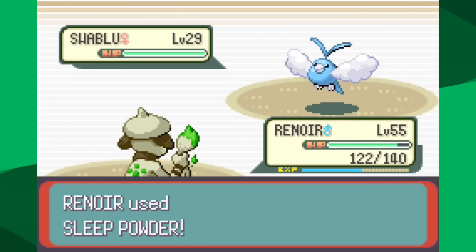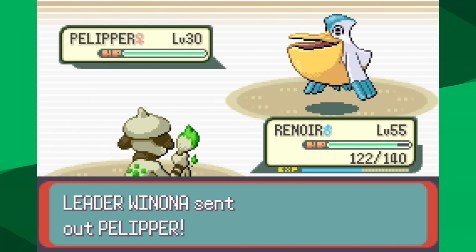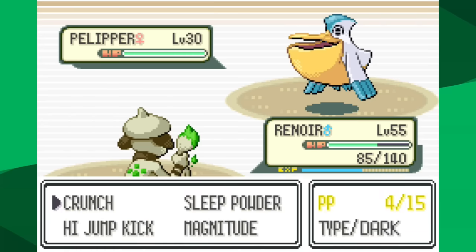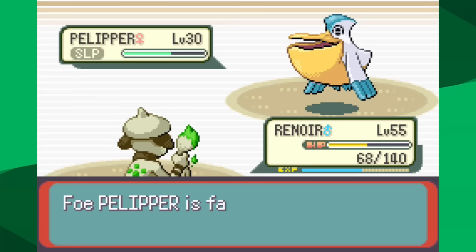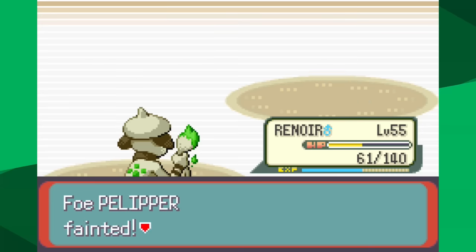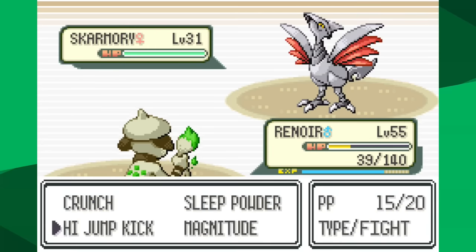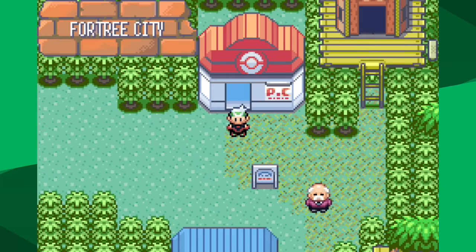After finally knocking out Tropius, Winona swaps Swablu back in — it has Natural Cure so it's awake. I put it to sleep again and she swaps to Pelipper, which has great defense and resists High Jump Kick. Pelipper loves to use Protect. I come so close to knocking it out but it survives on 1 HP. I start to run out of Crunch PP because of all the stalling. Swablu comes back in and uses Perish Song — I pretty much lost anyway. We need to level up or learn a new move.